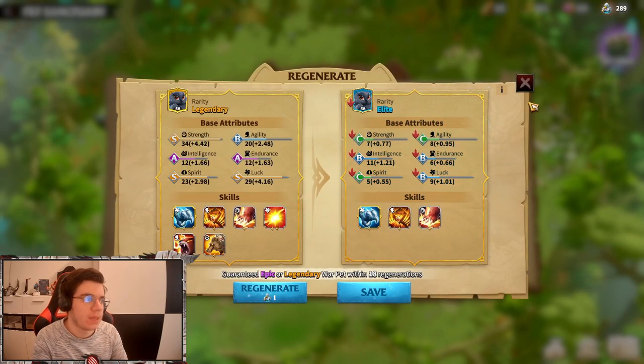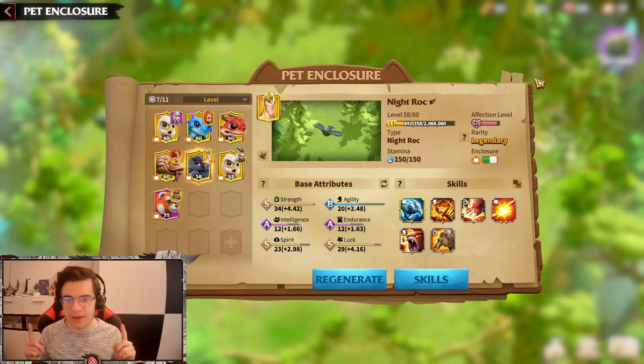As you can see, you need a lot of regeneration potions. You can hit Legendary but you need the correct skill slots and the correct attributes in A or S tier — that's something you need to keep in mind.